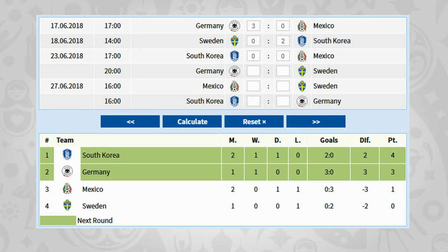The final score: it finishes Korea nil, Mexico nil. As you can see from the updated table, that has moved South Korea to the top after two games with a win and a draw. They're top with four points. Germany, who haven't played their second game against Sweden yet, remain on three points in second. And Mexico, having now played two, only have one point.